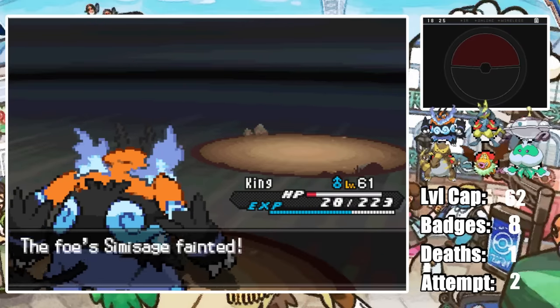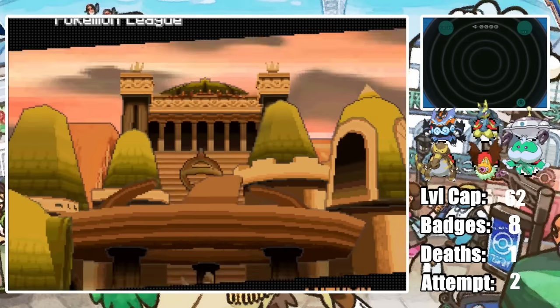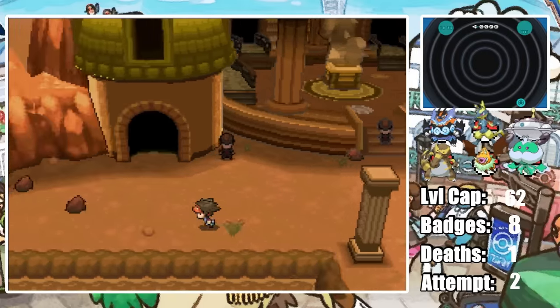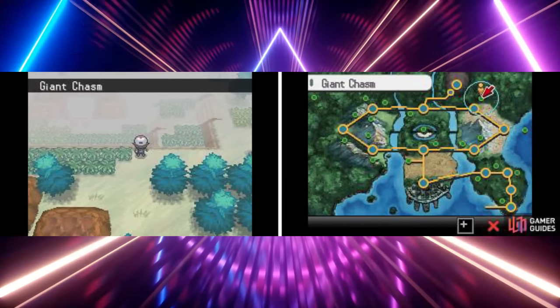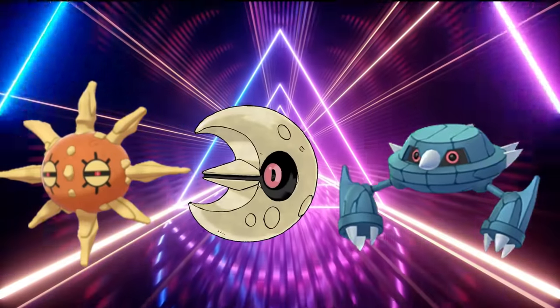We could have played this battle better — not leading with Swoobat and not risking that many crits. We eventually make it to the Pokemon League, but for a place called Victory Road we sure did sustain some losses. I don't want to go into the Elite 4 with only 4 Pokemon, so I decided to go hunting in the Giant Chasm which has three Psychic-type encounters available, giving us a good shot at finding at least one Psychic Shiny.